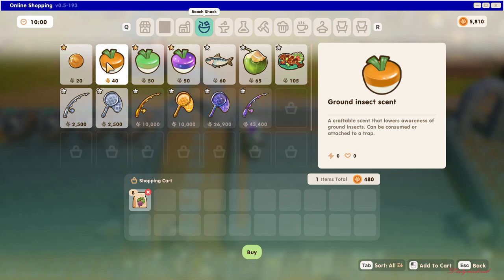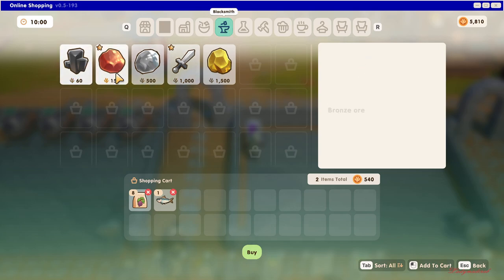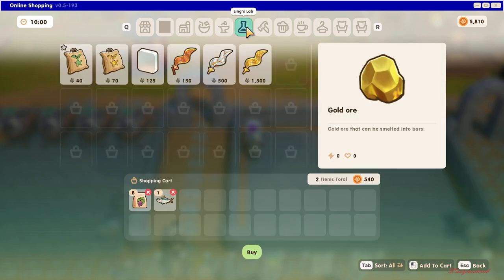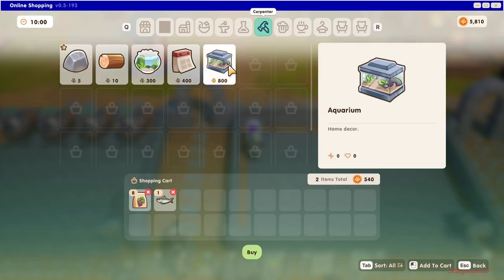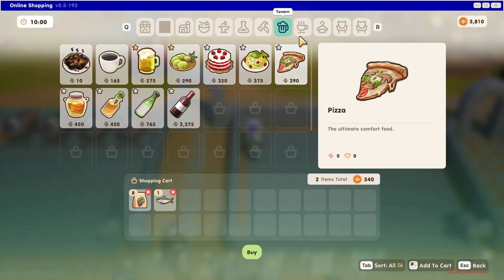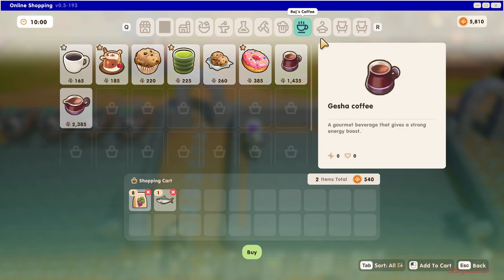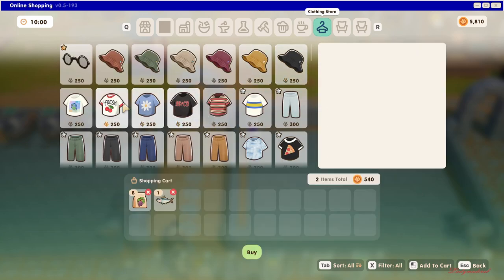If you want to buy one of these, for example I'm going to buy this salmon. You can also order from here. There's also a carpenter section, aquarium decoration, and tavern. Here we go — there's kombucha, fermented tea leaves drink — in moderation! You can buy that here.